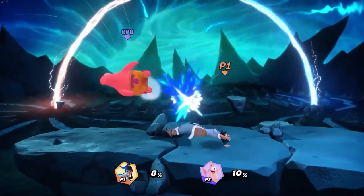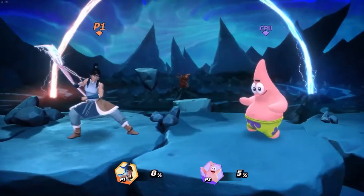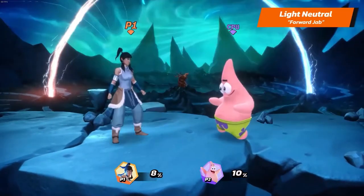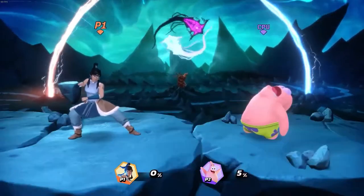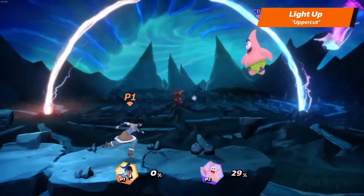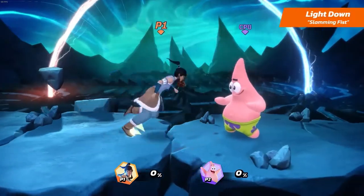Let's start bending opponents out of the way with Korra's light attacks. Korra's light neutral is Forward Jab. All of Korra's grounded light attacks can be chained into another variation of the same light attack if you connect it twice with the opponent. Her light up is Uppercut. And her light down is Slamming Fist.